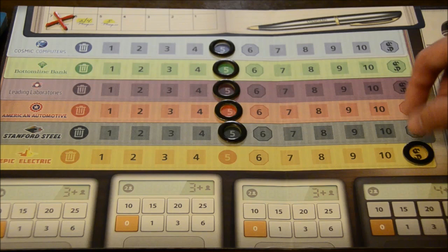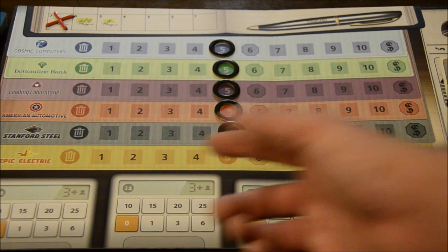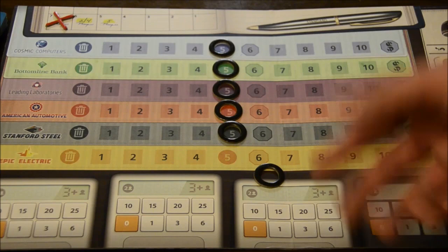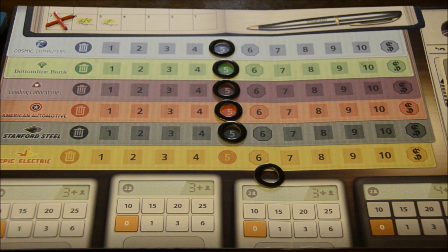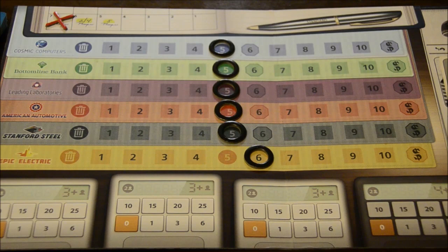A stock could also go in the other direction, all the way up past the 10 mark to the point where it actually splits. When it splits, you take all the shares of that particular stock and put them into your split pile on the other side of your board. Those stocks are now worth twice what they were before — you can sell them for double the amount shown on the board, and whenever they pay out dividends, they pay out double as well. When a stock splits, it goes back to the hexagonal starting spot and can continue to rise again. If it splits again, you get a payout of $10,000 for each of your stocks, so it can be a really, really good thing.